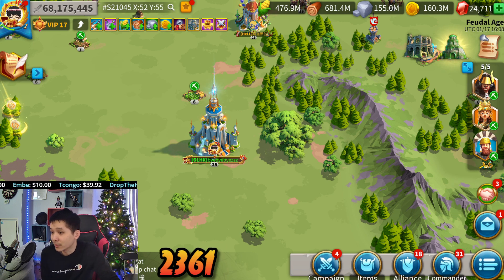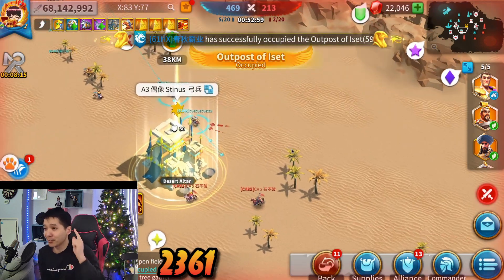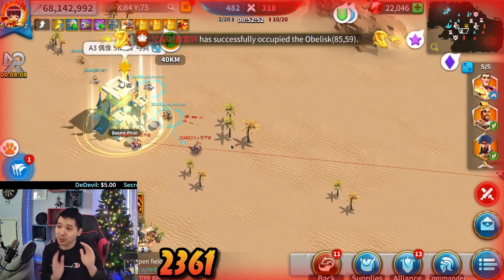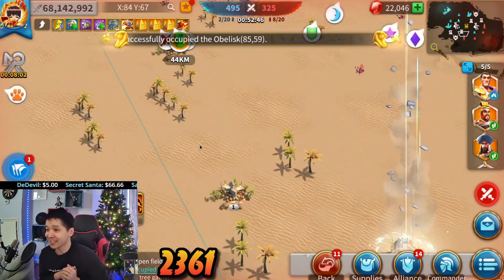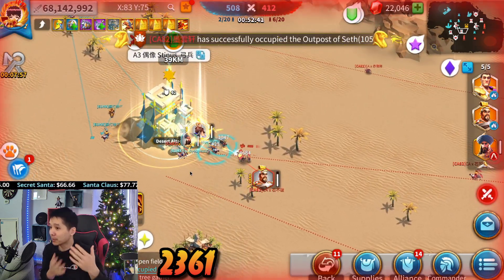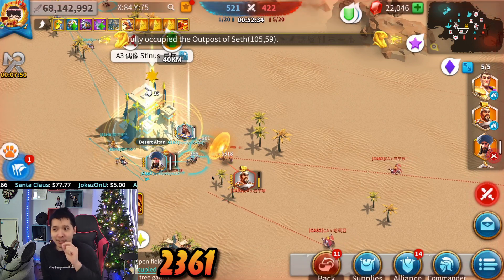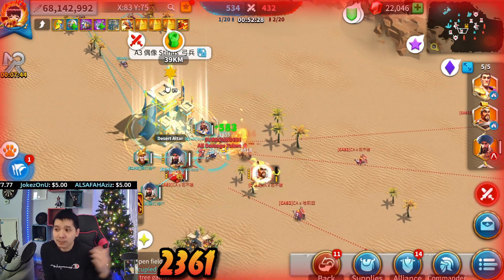Highlight number one: I was first to get to the army desert altar at around 56 seconds. I was pretty fast on my feet getting to the desert altar and applying that early pressure on the enemy. Some of my teammates might need to improve a little on how fast they can get to the desert altar, but I was one of the first players to apply very early pressure on the enemy team.